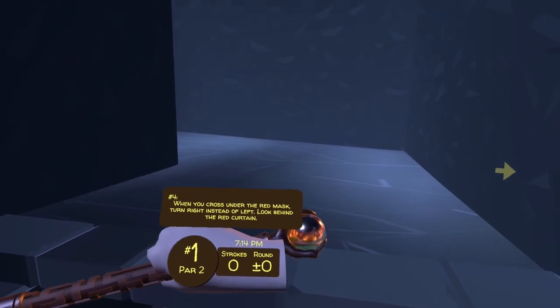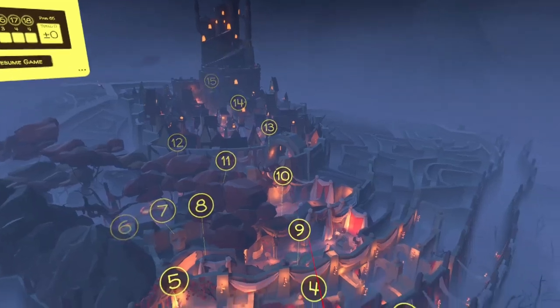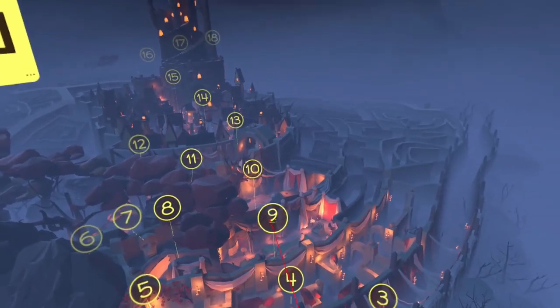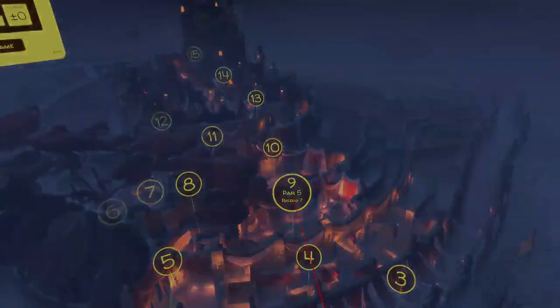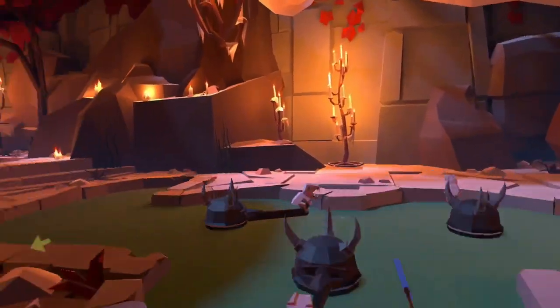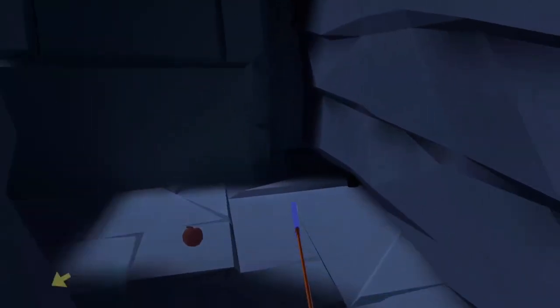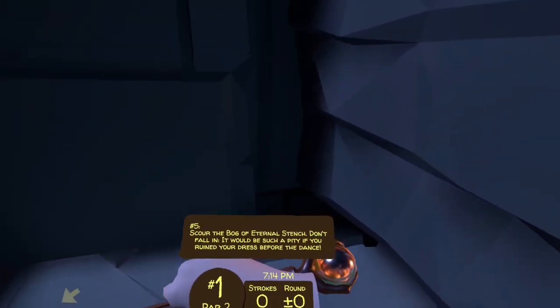When you cross under the red mask, turn right instead of left. Look behind the red curtain. You want to head into overview mode — on hole nine there's a red mask right there. You want to go under it, upstairs, through the curtain, through the left, and there's your next clue.